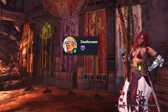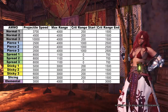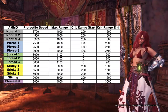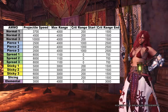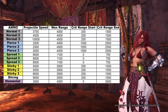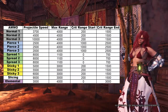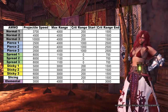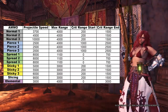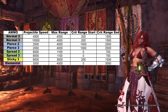These are the numbers for projectile speed, max range, start of crit range, and end of crit range. I know the majority are not a fan of numbers so I'll simplify this presentation as much as I can. Throughout the video we have normal 1, 2, 3, spread 1, 2, 3, sticky 1, 2, 3, slicing and elemental. Some of the ammos here we don't actually use, so let's tidy up a bit.